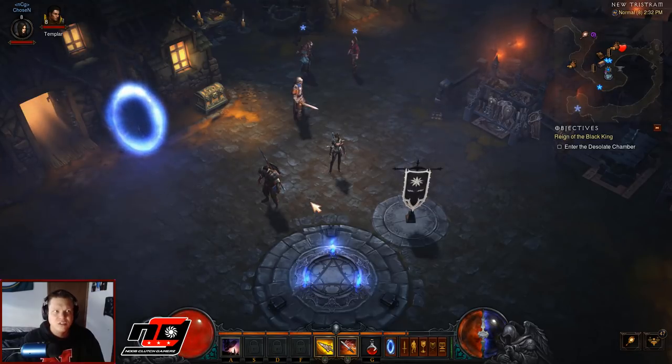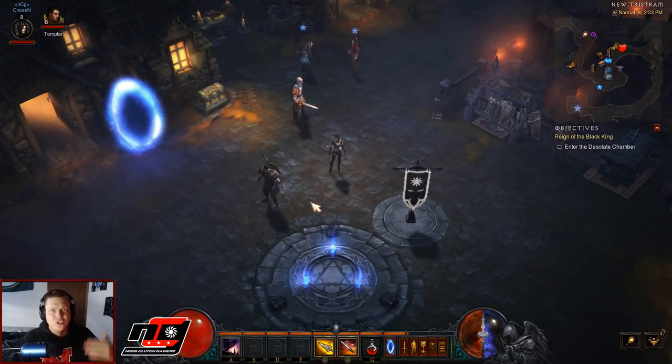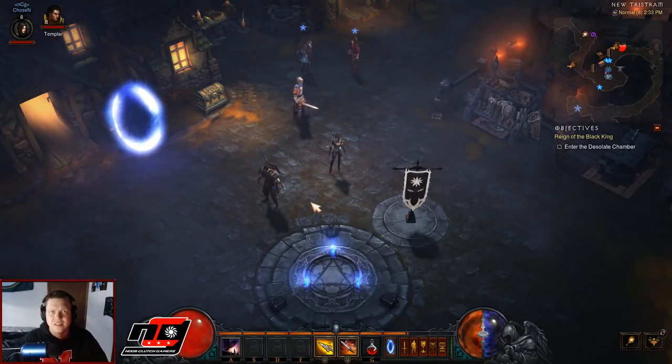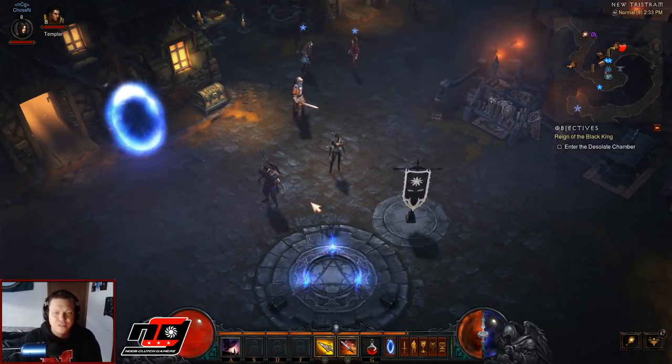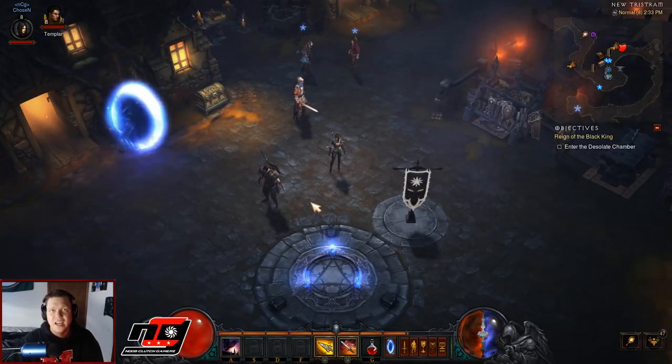It took me about 26 to 27 minutes to do that as a level 1 character, but it was my first time and I didn't have a walkthrough, so I could probably get that down to about 23 or 24 minutes. If you're going to do it on opening night, you may want to wait until like level 12, 13, or 15 — wait till you get some movement speed boots and a movement ability. Then you can probably do it in under 20 minutes, which would be a lot more efficient. Then when you get there, just invite your whole group, kill him, and get the crown.